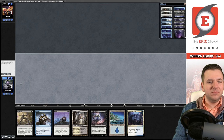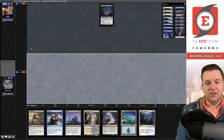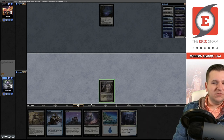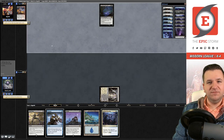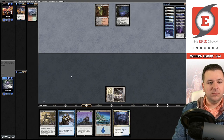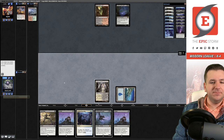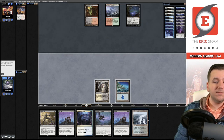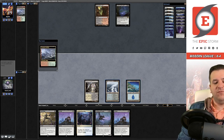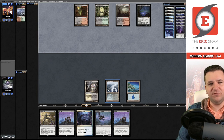Game three — on the play. This hand seems fine. They kept four and put a Leyline in play. I start on Thoughtseize to see what they're working with — they have two lands in hand. We do have two Flusterstorms in our deck to answer this Leyline. We draw a Sire, put it to the graveyard. They're passing the turn — I wonder what the best cards to answer Leyline of the Void would be for this deck. There's Fracture and another card I can't think of — both have really powerful effects and might be playable in Esper colors.